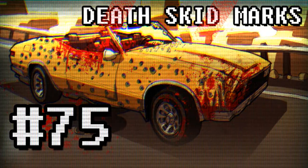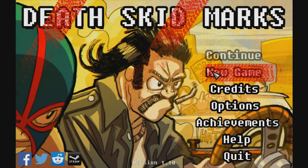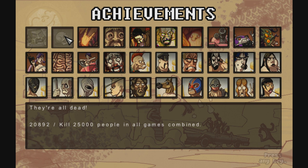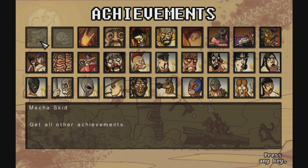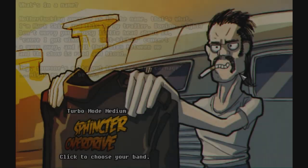Welcome back everyone, welcome back to Let's Play Death Skid Marks. We are trying to get enough kills to complete all achievements. Over here we've got 4,000 more kills to go, which is a fair bit — a fair bit of people. But yeah, we can do it. And then we'll get all other achievements and make a skid as a boss, I guess. Alright, so let's start a new game.